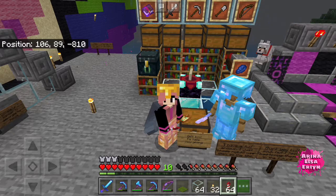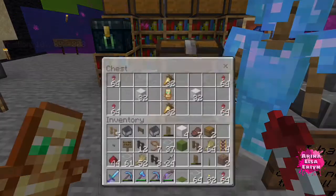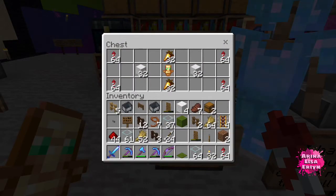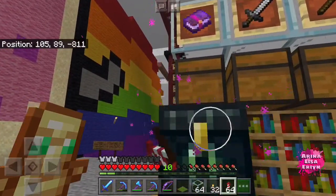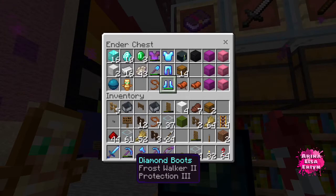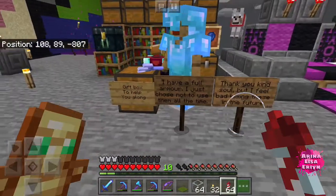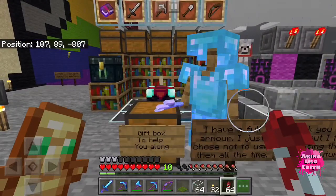I'm not sure who left it here, and inside the box we've got rockets, golden carrots, a totem of undying, and blocks of iron. I don't really need this stuff — I do have my own diamond armor here and a whole set of tools — but I don't know what to do with this.